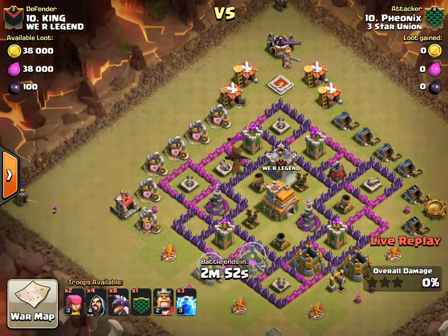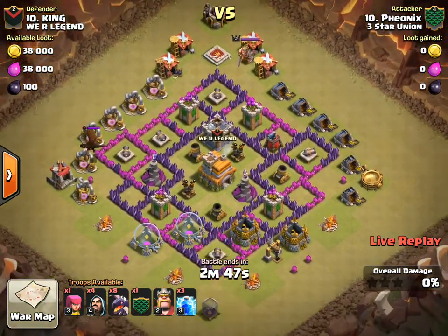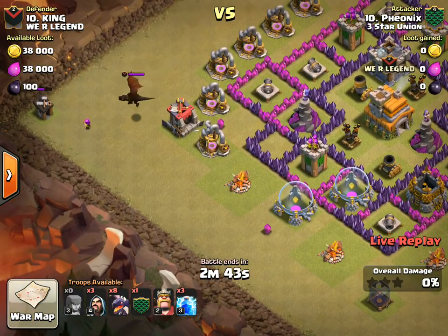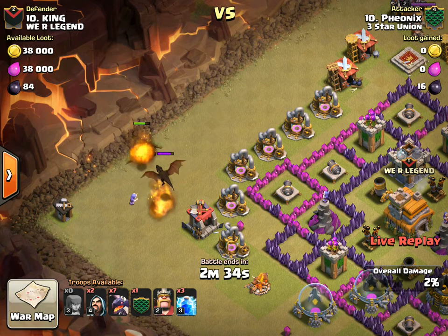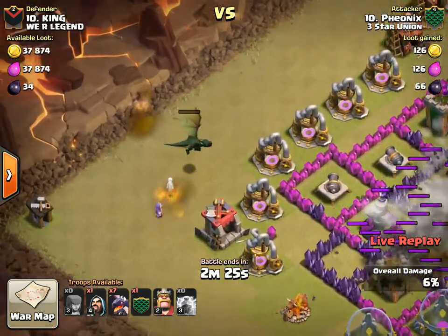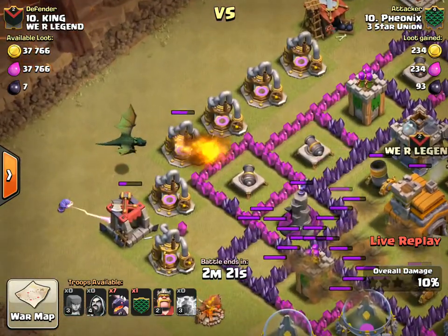Looks like he's going to put an anchor down the left. He has to watch for those corner builder's huts — they can make an attack end up as a 99% two-star if they're not accounted for. He's dropping a dragon to distract and get some damage going, then a wizard. The combined damage of the dragon and wizard should take down the CC dragon even though it's level one versus level three — it's a pretty good trade. The dragon is still up and will help create the funnel.